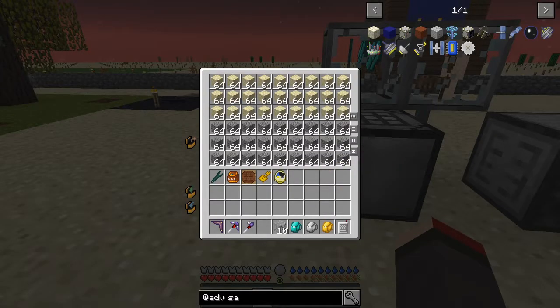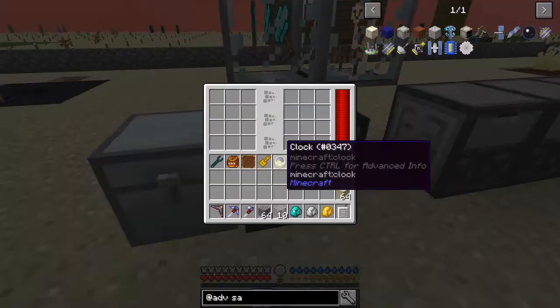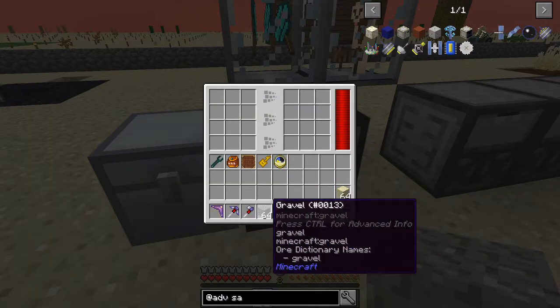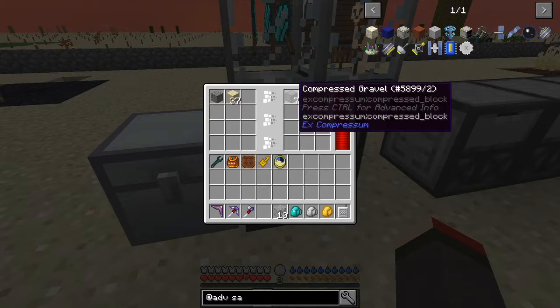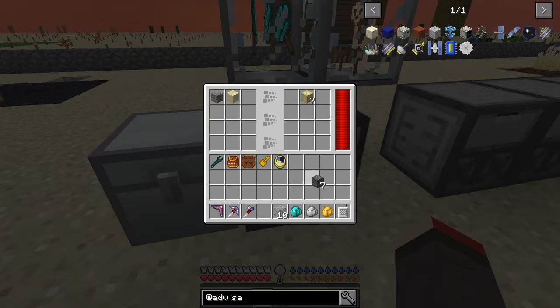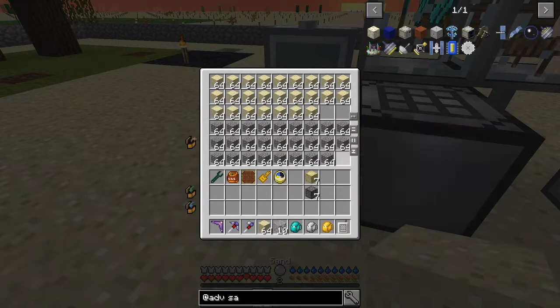What you can do - let's take a stack of each of these - you can first of all put these into an auto compressor like this. We'll get out of this X Compression compressed gravel like that, and also X Compression compressed sand.